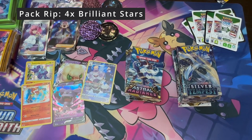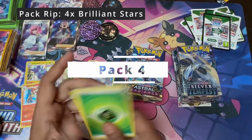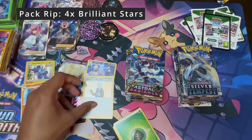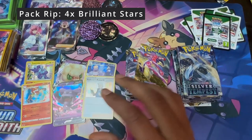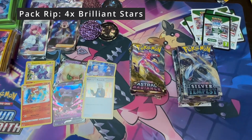Last pack of Brilliant Stars. Black and green, 1, 2, 3, 4 — just a research hollow, nothing else of any value. Three hits from four packs isn't all that bad for Brilliant Stars, considering how low it's been producing hits.